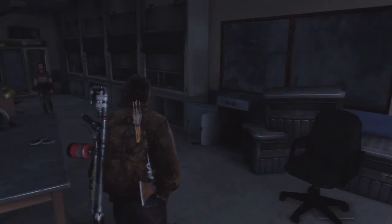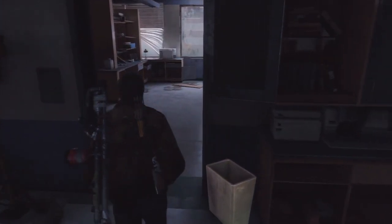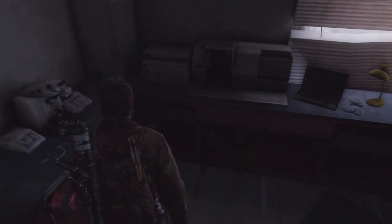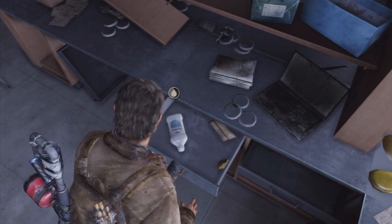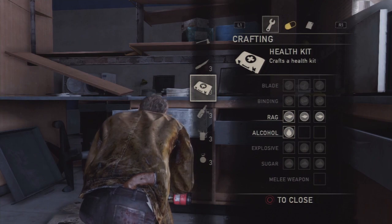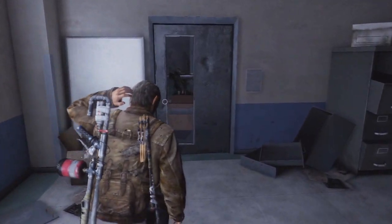Guess there's nothing in here. Can I open any of these up? Does not look like it. What about this place? Yes — ooh, weapon parts again, thank you very much. What about here? Ooh, alcohol. And then there's a rag. I'm already full on everything. I could use more alcohol though — hopefully we'll find more along the way.